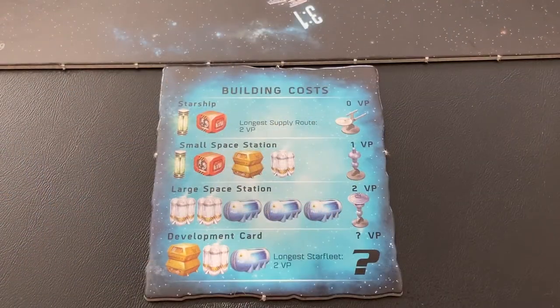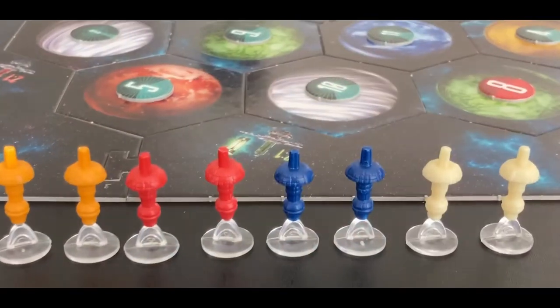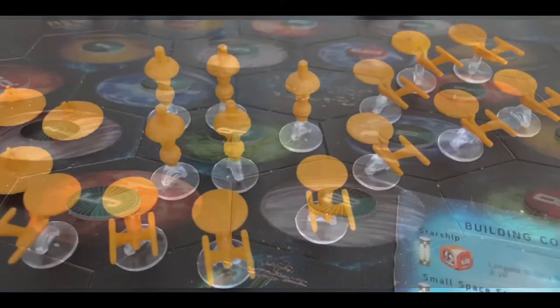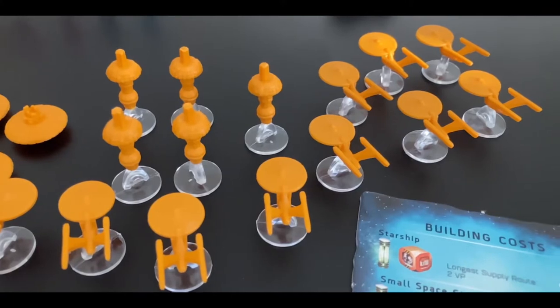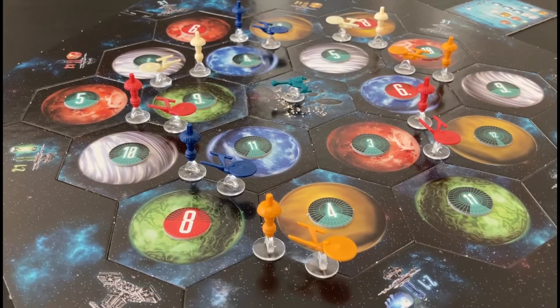Give each player one building costs card. Place two outposts of each color next to the board as a reserve. Give each player the remaining game pieces of their color, then place your two starships and two outposts on the game board as shown in the beginner's guide.